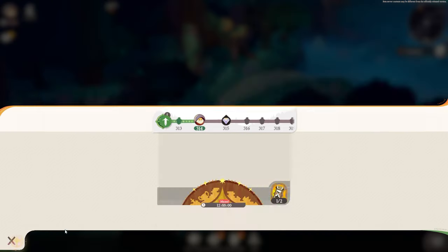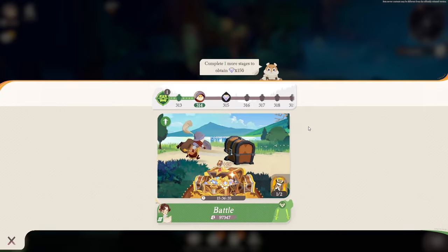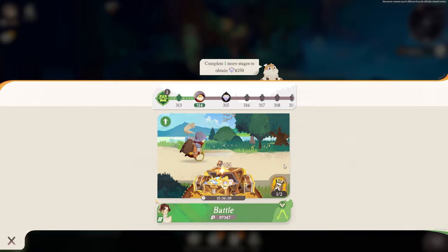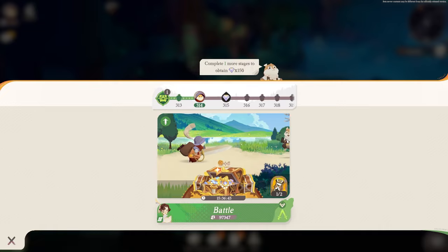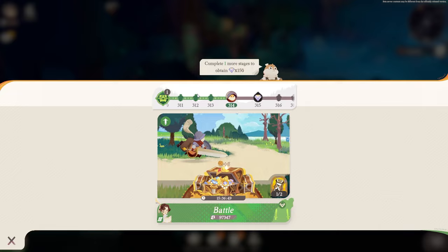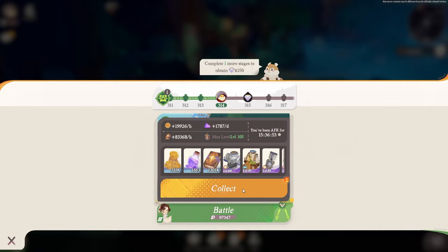Next up, we have AFK Progress. This is probably one of your best ways to actually be sorted when you first start playing the game. Make sure to not claim this at the bottom right on day one. The best thing you should do is claim it at the end of the day once you've done all the progress. A very big thing is how do you actually get more points and more gold through this. I'm going to collect this now because I don't plan to play at the moment.